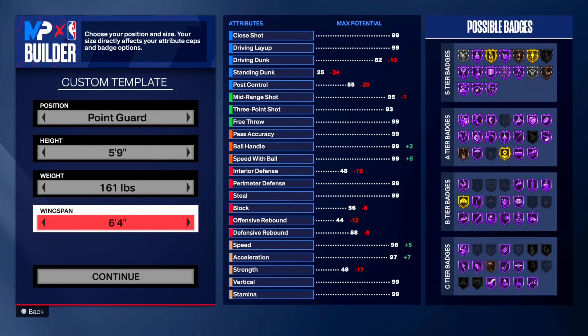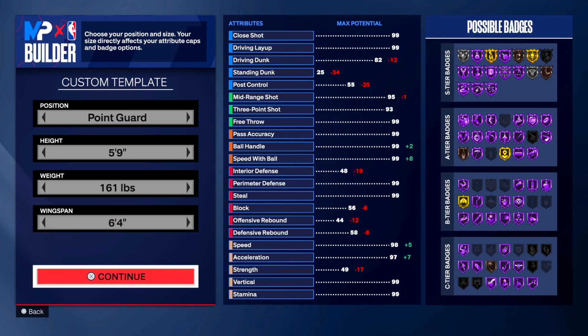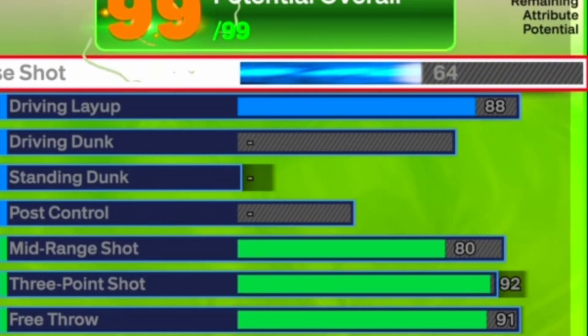We're gonna get straight into how to build the build. You see the stats right there — 5'9", 161 pounds, wingspan 6'4". You couldn't make him 164 like Isaiah Thomas, but I went 161 because it really doesn't matter, it's not that big of a difference. Now for the finishing, it's kind of simple.